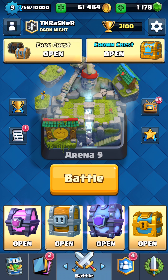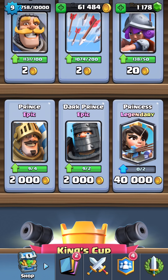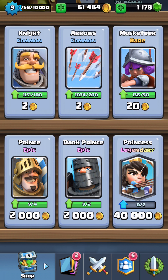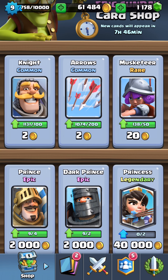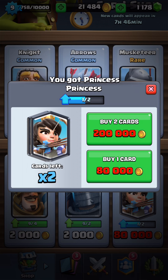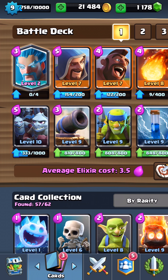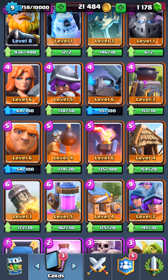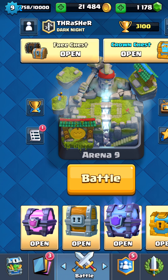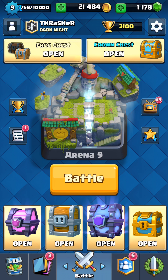Looking at the store — I kind of want to buy the Princess. I've been wanting a Princess for a while now, and that's what I've been saving for. And there she goes, got her. There she is. Okay, let's get started with this opening.